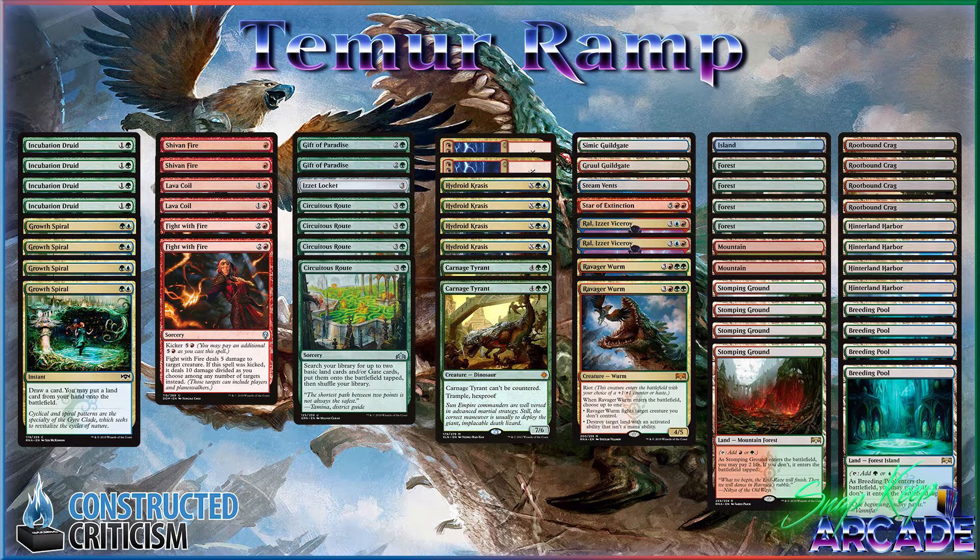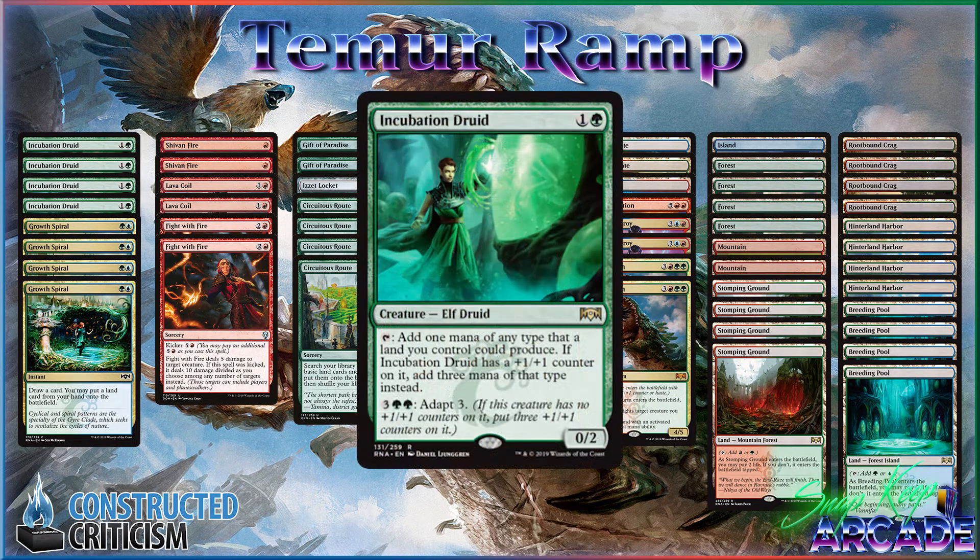The other thing we should talk about is Incubation Druid, because this card has been surprisingly good. It's kind of rough because on MTG Arena right now there's so much mono red, which makes this card look worse than it is. But the card is really powerful — it can activate its own ability to become a 3/5, and once it's a 3/5 it blocks everything, attacks into Planeswalkers, and casts your Expansions and Hydroid Crisis for way more.